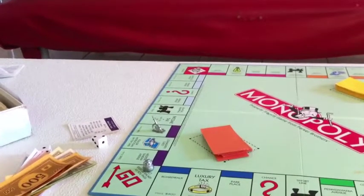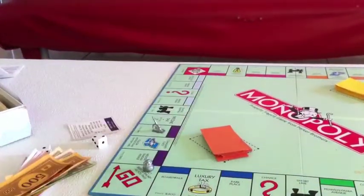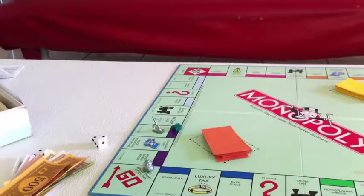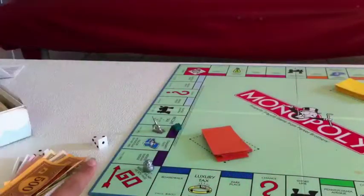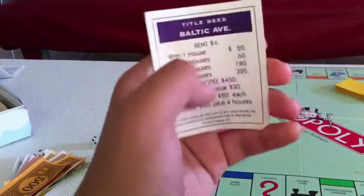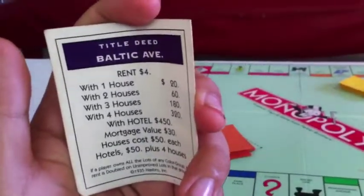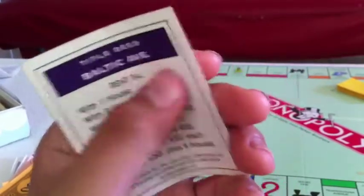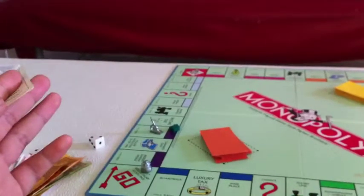The bank will give you one house. Once your opponent lands on your property, they give you $24. With one house, the base rent is $20 plus $4, so $20 plus $4 equals $24.